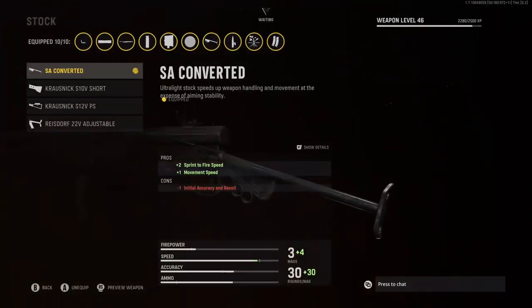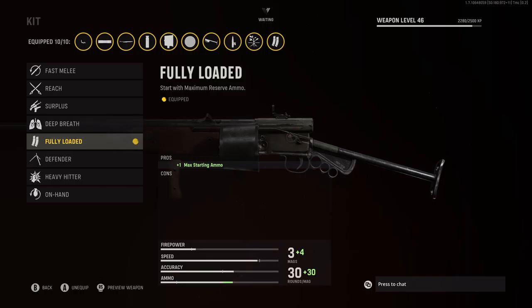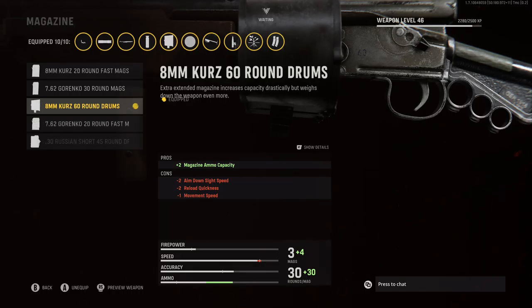For the Optic, I'm going to be rocking the Slate Reflector, but you can run whatever type of Optic you want in the game. For the Stock, I'm going to be rocking the SA Converted for that plus 2 sprint to fire time and plus 1 movement speed. For the Proficiency, I'm going to be rocking Steady. For the Kit, I'm going to be rocking Fully Loaded, just so we start off with max starting ammo.